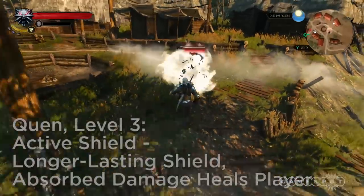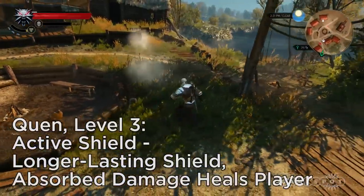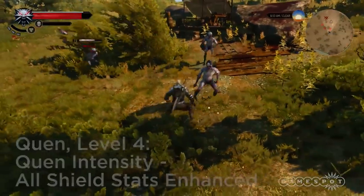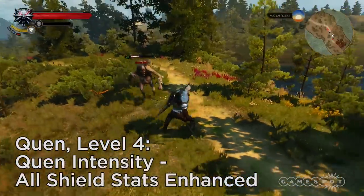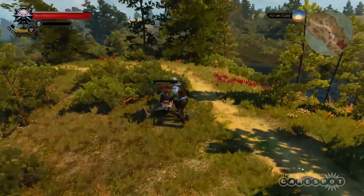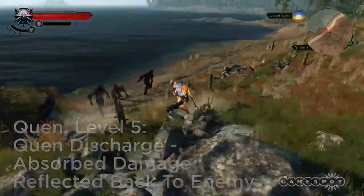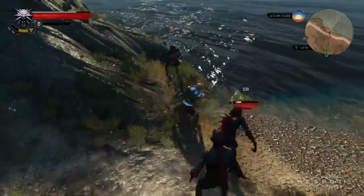Also, when the shield absorbs damage, you gain some health. Level 4: Quen Intensity increases the effectiveness of all of Quen's attributes. Level 5: Quen Discharge reflects damage the shield soaks up back at your opponent. Interestingly enough, the most defense-oriented sign is the one that frees you up to slash away with abandon.